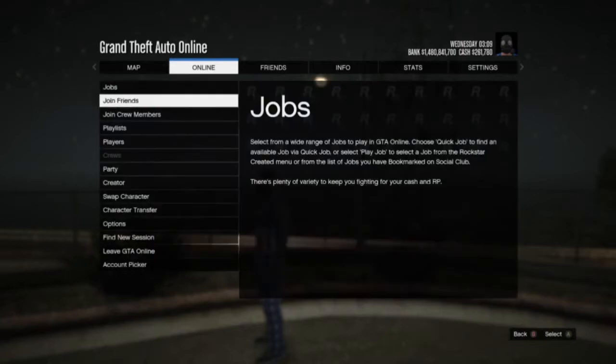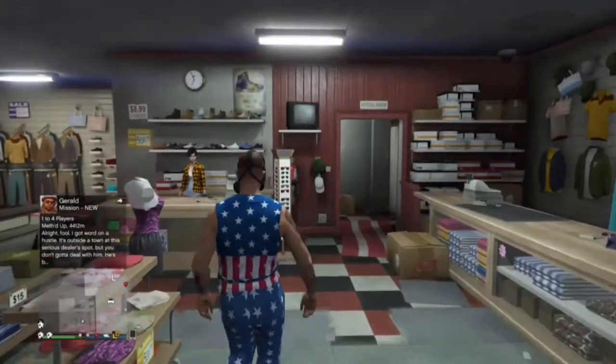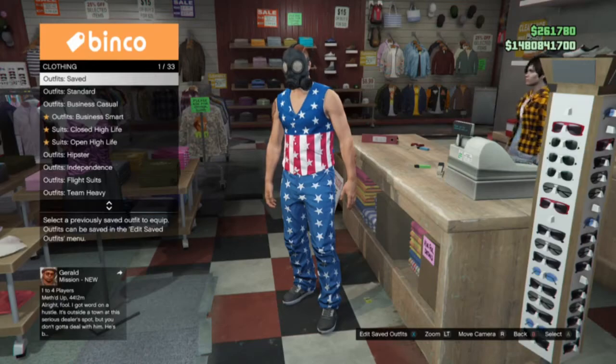Now you're just going to go find a new session, and then once you spawn in, you're going to go ahead and run inside the store and then run to the outfit counter. I always save the outfit before I mess with it, so I'm going to go ahead and save it back under what I had it.